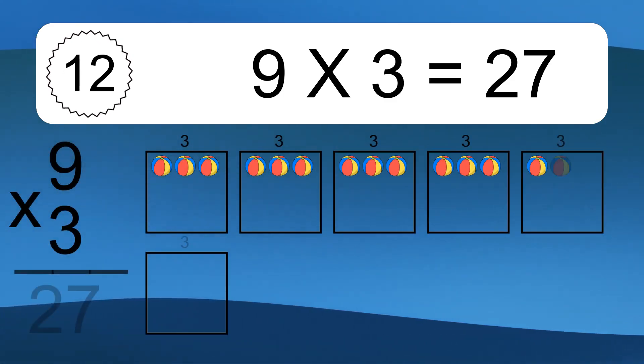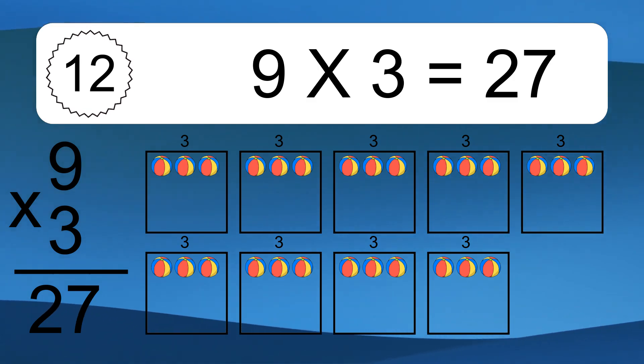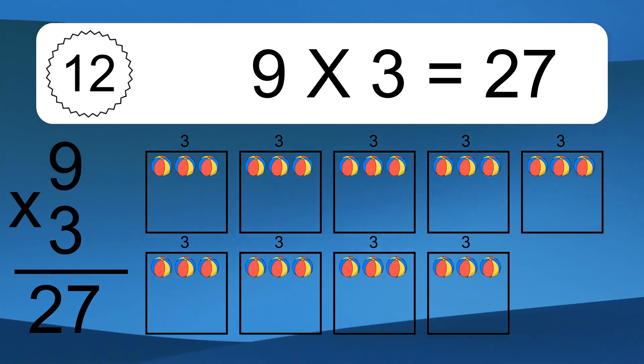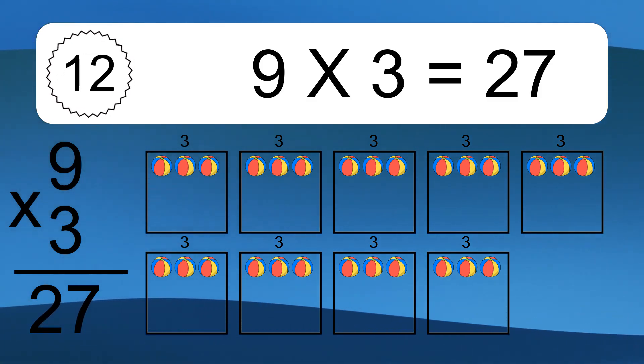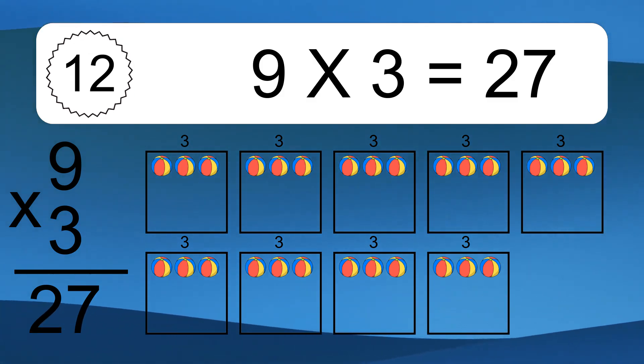9 times 3 equals what? 9 times 3 equals 27. We have 9 boxes, and each box has 3 colorful balls inside. If you count all the balls in all the boxes together, you will have 9 times 3 balls. This equals 27 balls.